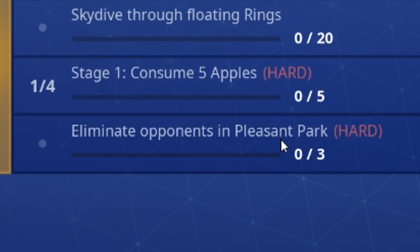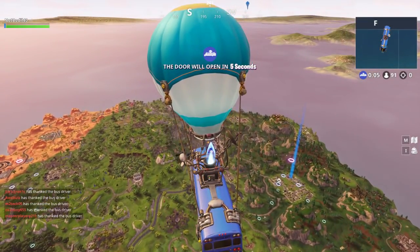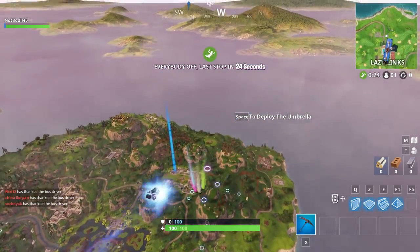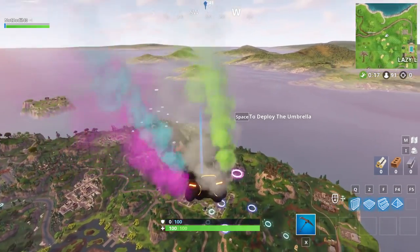The last challenge is a bit harder: eliminate opponents in Pleasant Park — zero out of three. It's just three kills at Pleasant Park, which isn't really that hard. First game after the challenges release, everyone's going to go to Pleasant Park, so we're going to head there too.